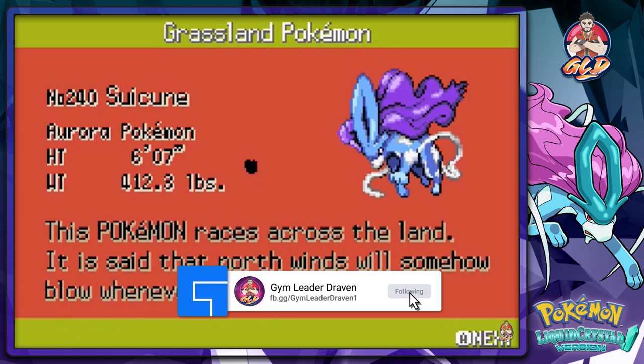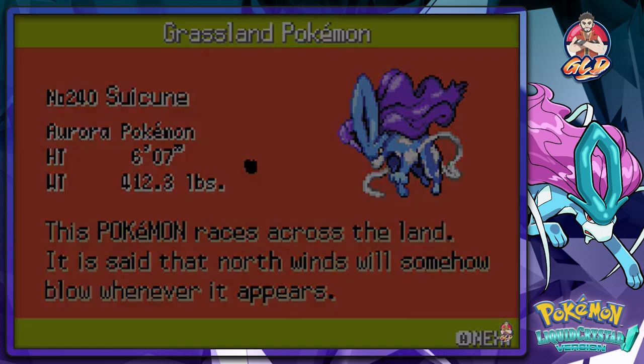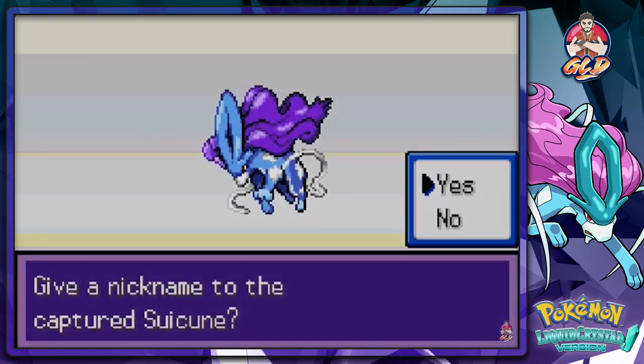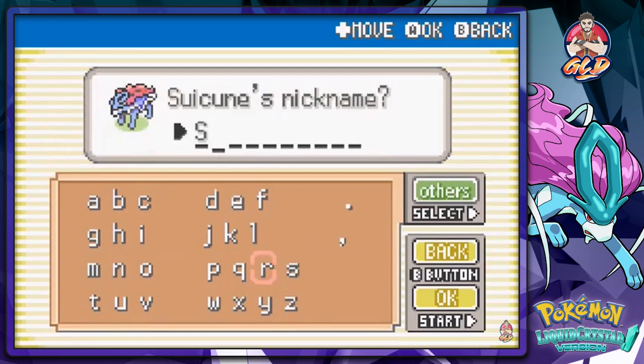'This Pokemon races across the land - it is said that north winds will somehow blow whenever it appears.' Interesting! I'm going to give it a nickname because back in Pokemon Crystal I was going to use Suicune on my team. I'm not going to call it Suicun - I'm going to call it Suikboom because it literally laid down the boom on me.